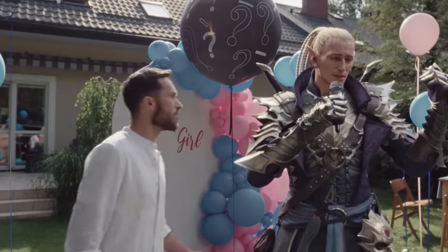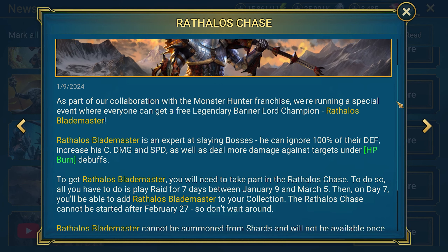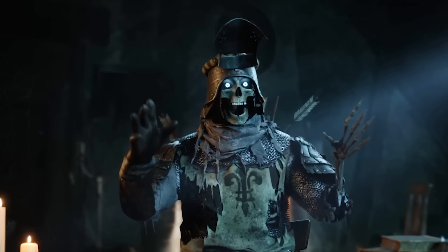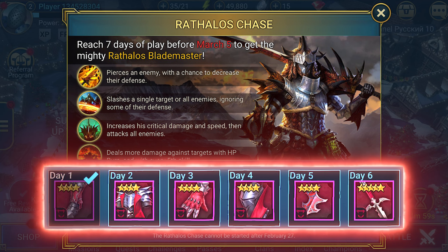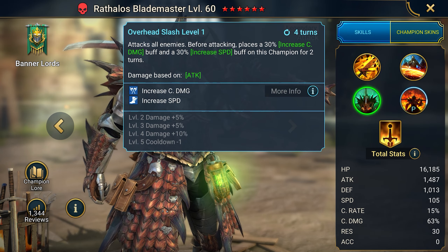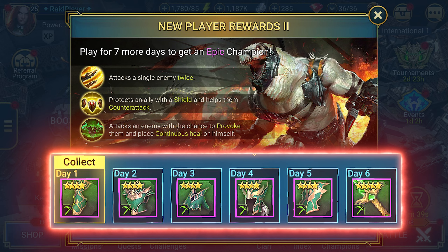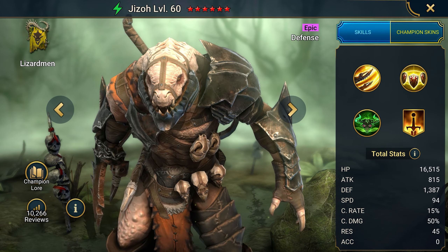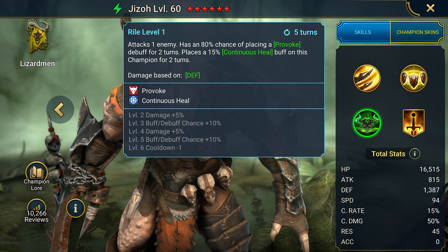And now the coolest bonus — I'll show you how to get a legendary. The latest game update is dedicated to a collaboration with the game Monster Hunter, in which they have added a new 7-day login champion, Rathalos Blademaster. For the first 6 days, claim the equipment set, and on the 7th day, claim an awesome legendary hero with cool abilities that will destroy any boss. And in 7 more days you can get the final epic — for 6 consecutive days collect the Retaliation set, then claim the Lizard Gizzo. The big advantage is that the champion is easy to equip and useful for both PvE and PvP, and he can counterattack the enemy and strengthen himself with buffs.